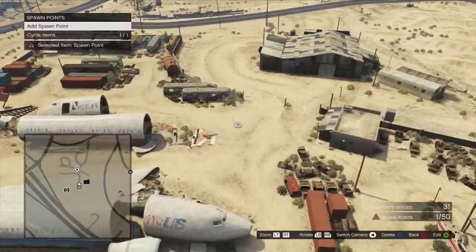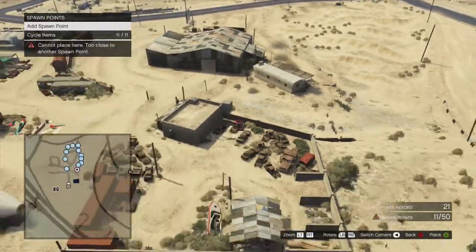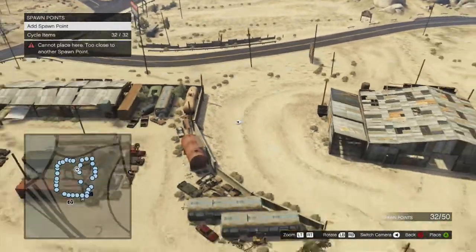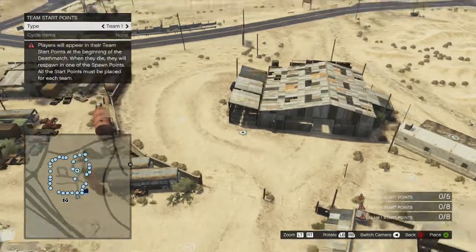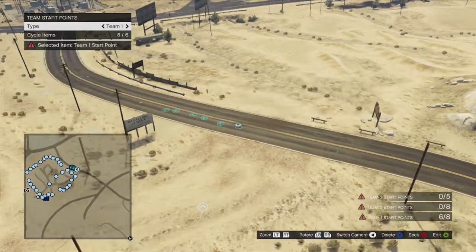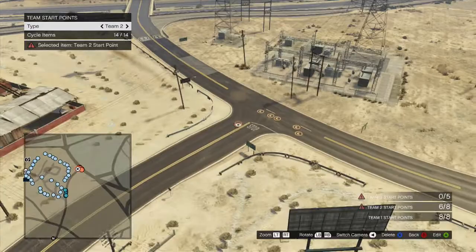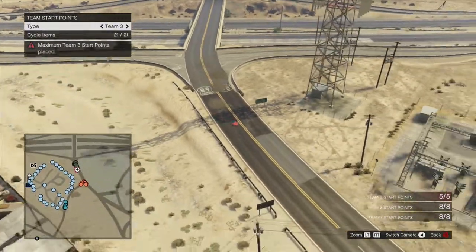Now for spawn points — these will be spread all over, like where players respawn. You have to place a specific minimum number. Since this is a 16-player game there have to be at least two spawn points per person, so the minimum is 32. I'm just gonna rapidly place these everywhere since this is a tutorial. Then for team starts, you switch over with the d-pad: this is where team one starts, and this is where team two starts.